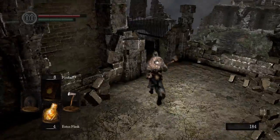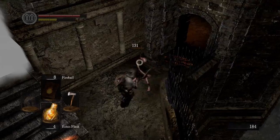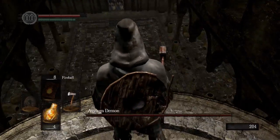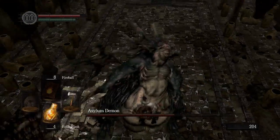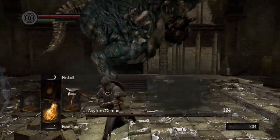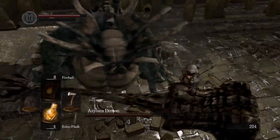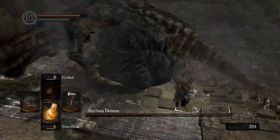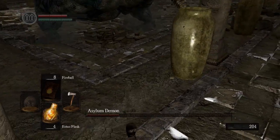There's the use of our Estus Flask, which is one of our healing items, just like humanity. And we're going to kill this archer just so he doesn't follow us and go through this fog wall. Now we're going to jump off the edge and light attack. The reason we do this is because it will cause a falling attack and do a large amount of damage. Afterwards, we're just going to get right behind the Asylum Demon and stick on his back. The reason we do this is because the only thing that will hit you is the stomp. Every other attack, as long as you're directly in the center, you will not get hit by anything.